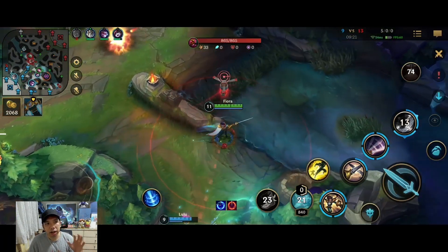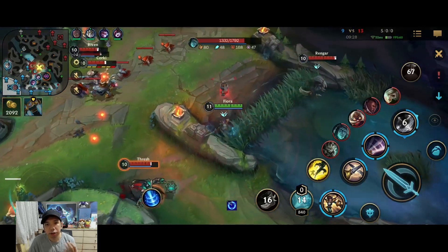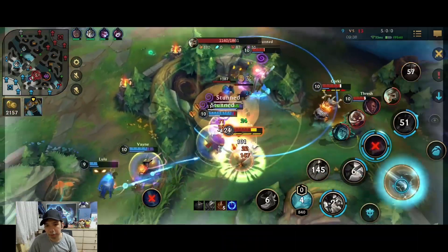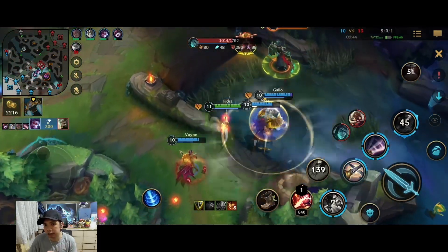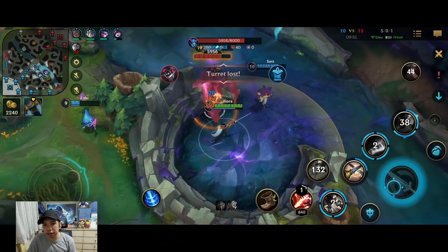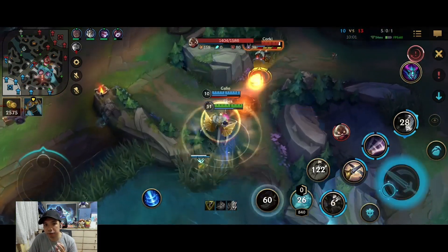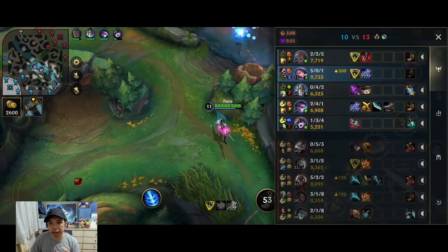Since my team is dead I try to make a trade into the Herald, but I realize I wouldn't finish it in time. I try to get some picks — I parry the Thresh flay and have to flash out, but I burned Thresh's ultimate. My team is able to follow up since the opponent hasn't recalled while my team is still healthy coming from base. In teamfights I always look for the vitals. When playing Fiora in the early game, focus on vitals, but once she gets Triforce and Blade of the Ruined King, this is where her damage spikes.